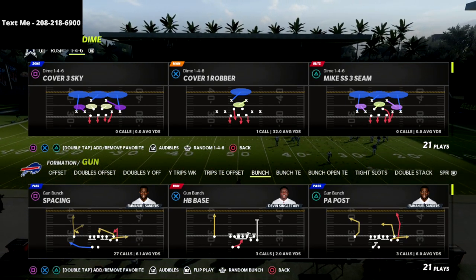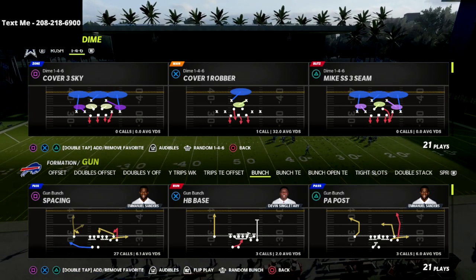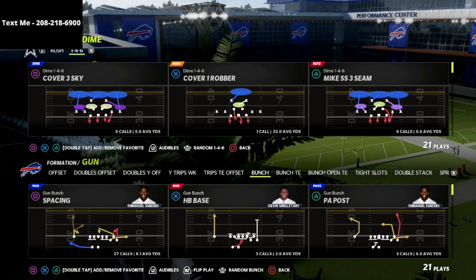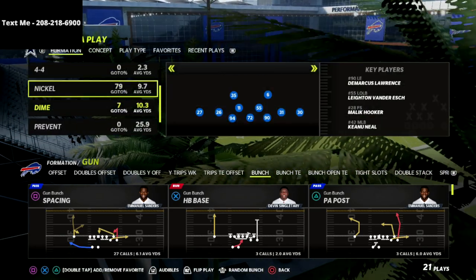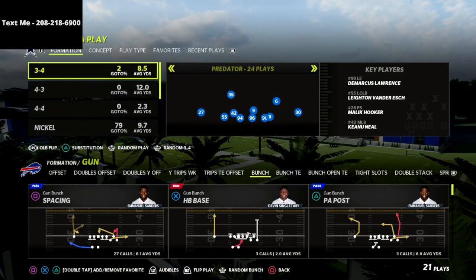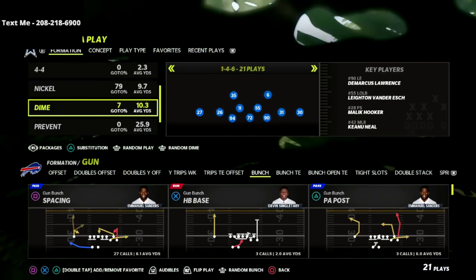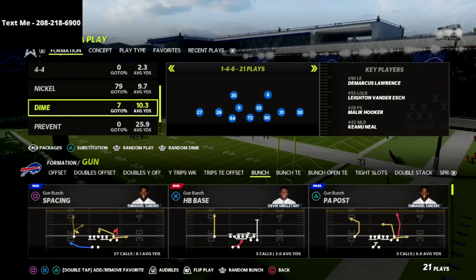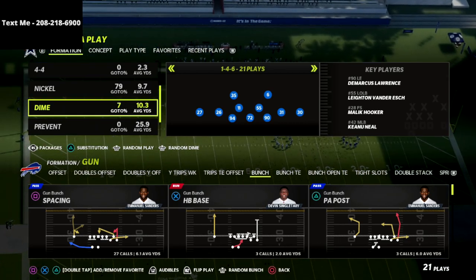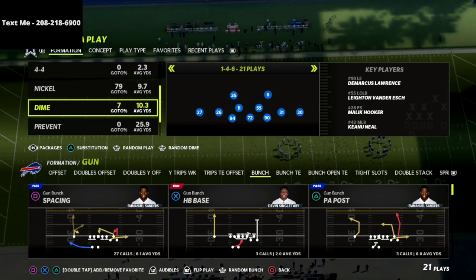In this video I'm going to show you the most dominant blitz in Madden 22. Quick disclaimer: if you are facing someone that is running a 2 running back or a 2 tight end set, my recommendation would be to go back into some of these nickel sets or even some of these 3-4 sets depending on how heavy their run set is. But a lot of people in this year's game are running 3, 4, or 5 wide receiver sets, so if they're running something like that, this is going to be perfect because you're not going to get weak boxed.